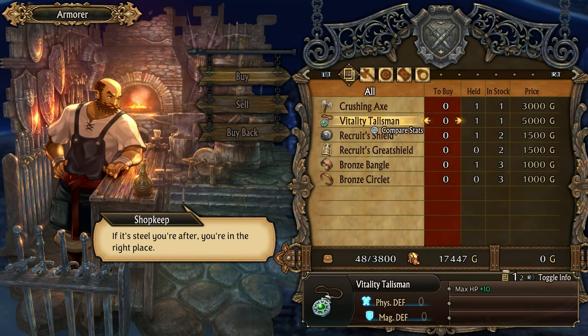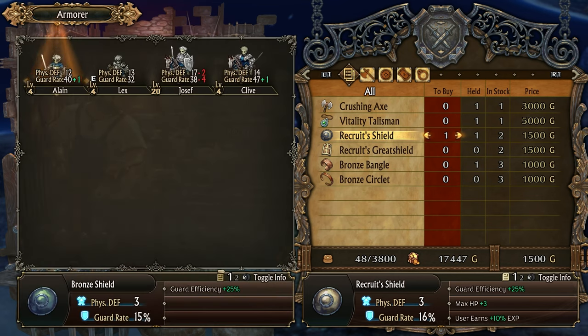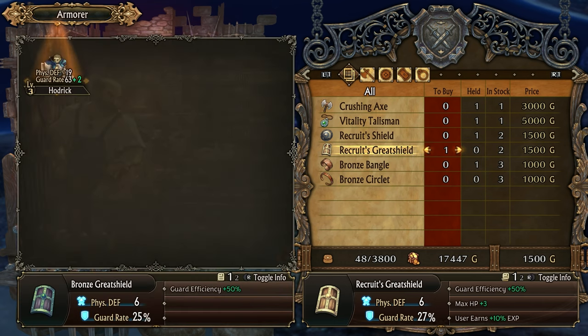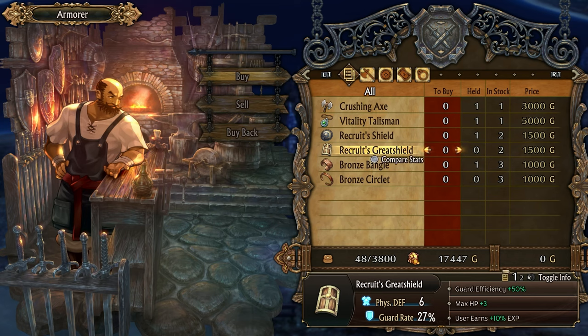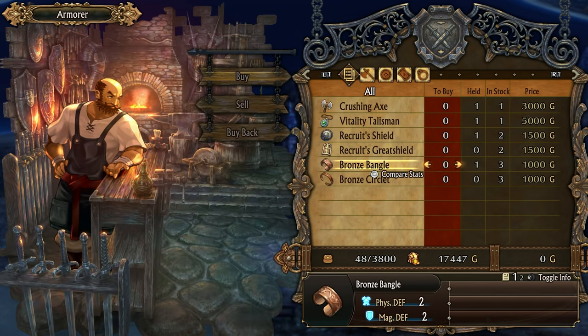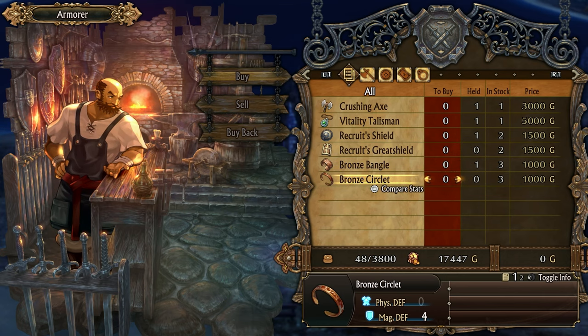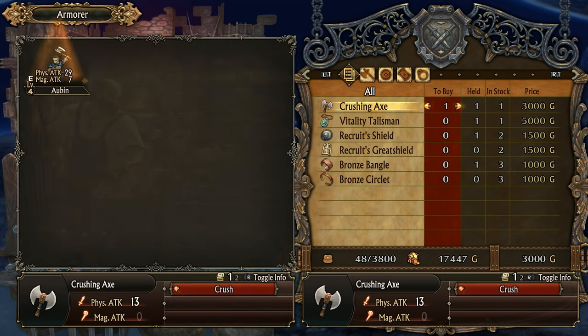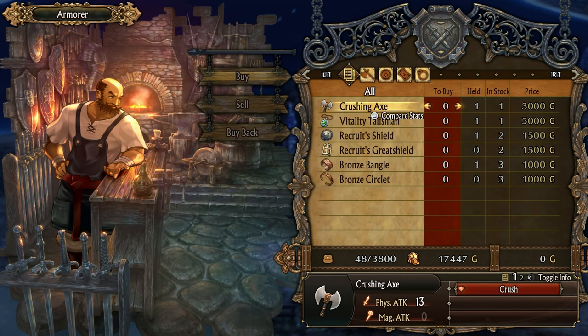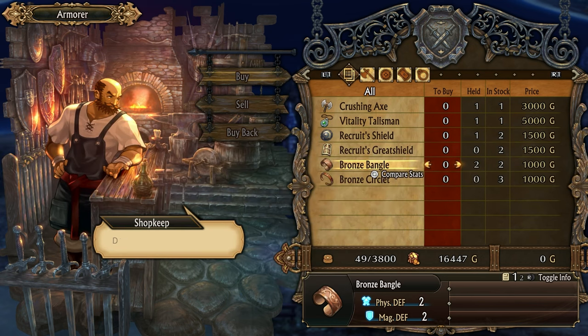It's steel you're after - you're in the right place. Another vitality talisman. A recruit's great shield - that one can only be used by Hodrick. Guard rate goes up by two. That doesn't seem like it's a big bonus, but I don't know how big the bonuses are supposed to be for an upgrade in this game. Bronze bangle - physical defense, magic defense. How much money do we have? Quite a bit, actually. I think I'm going to get one bronze bangle. Done and done.